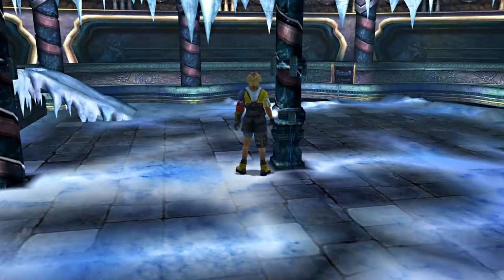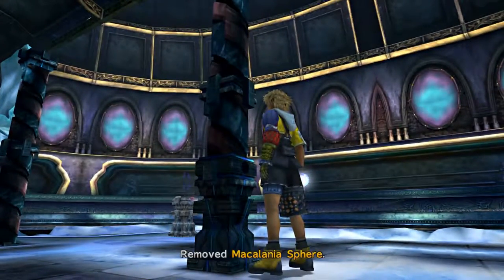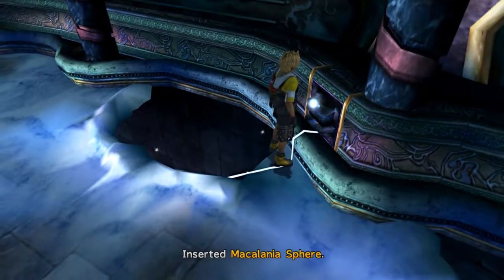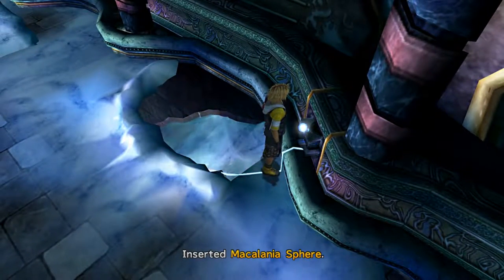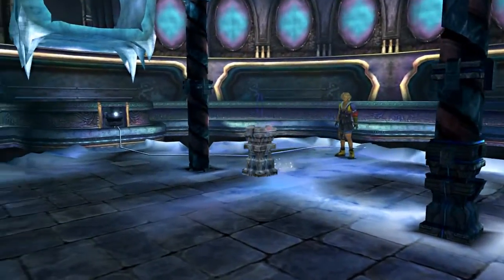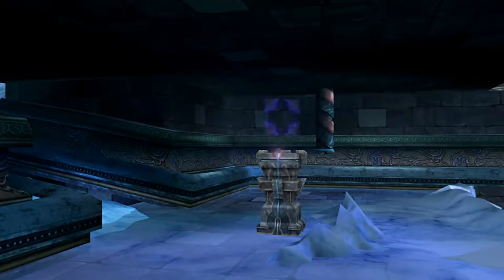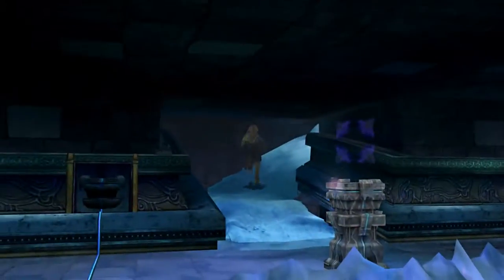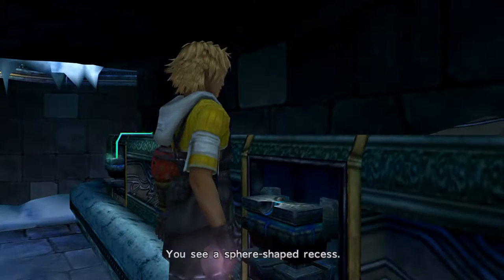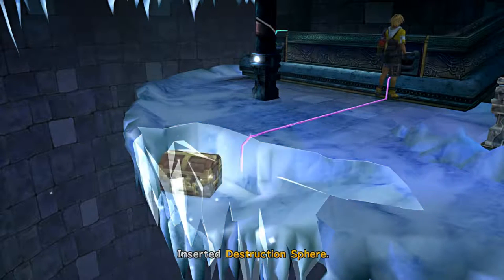Now we have to take this Macalania sphere from the central pillar, which is going to make another section disappear. I know it seems like we're going backwards, but trust me - we need this destruction sphere. We're going to put that in this area right above the ramp to make that reappear. Now we're going to push the pedestal down the ramp, follow it, take the destruction sphere, and that's just going to go right here. It's going to blow up part of the ice and we're going to get a nice little reward.